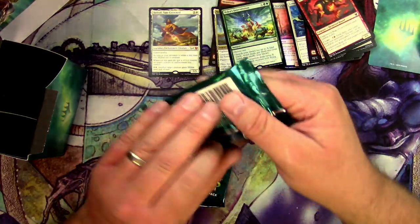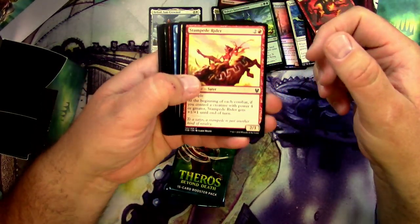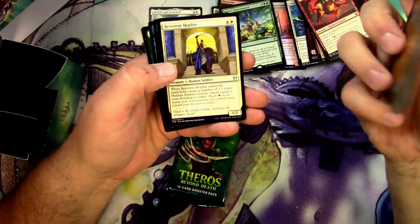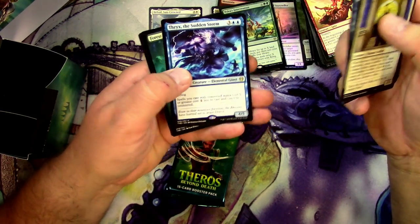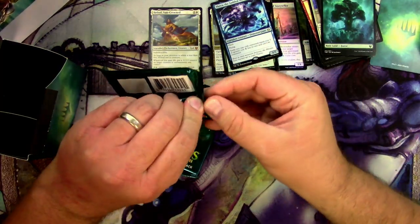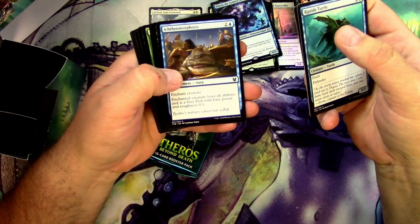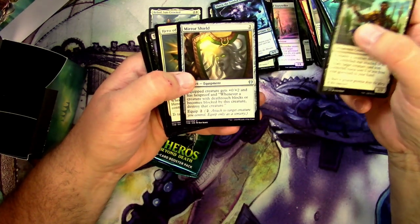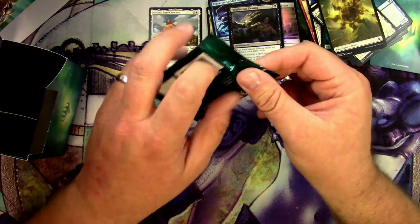Cards from this pack: Pharika's Spawn, Slaughter Priest of Mogis, Nessian Wanderer, and Nylea's Intervention, plus a Swamp and a Goat token. Ikoria spoilers are in the works right now — getting excited for the next set. It looks like it's going to be a lot of fun with giant crazy monsters that can mutate together.